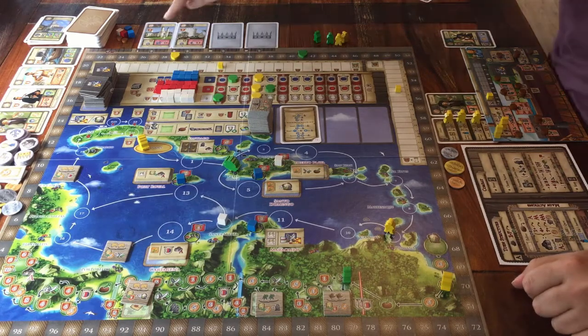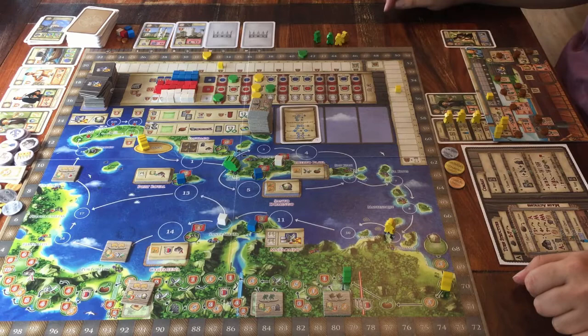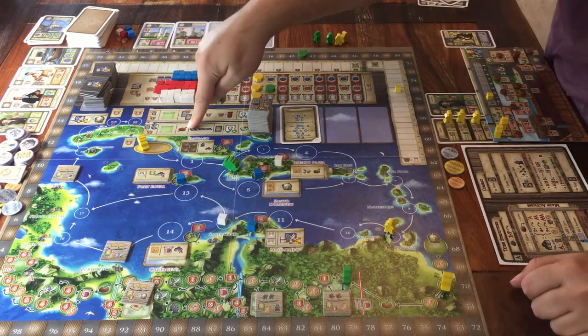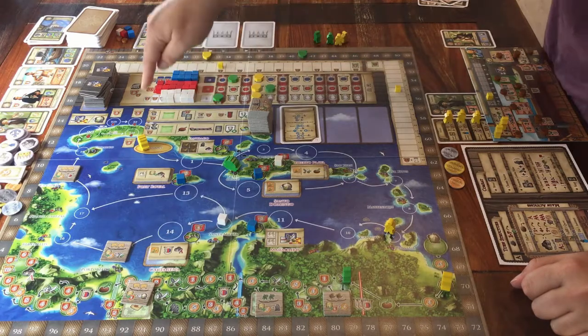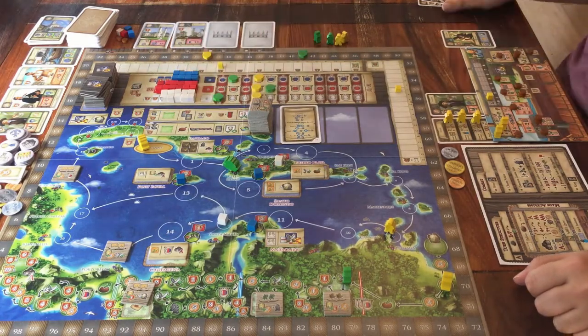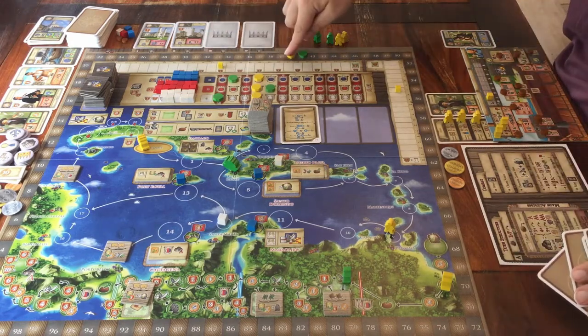You are going to play four rounds, and then the game is over. Whoever has the most points wins the game. You get some points during your turn. There is a scoring at the end of each round, and there's one final bonus scoring when the game is over. But after four rounds the game ends. If you have the most points, you are the winner.